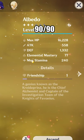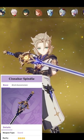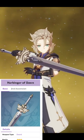Level him to level 90 for the defense bonus. Build Cinnabar Spindle if you have it, or Harbinger of Dawn if you don't.